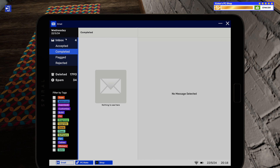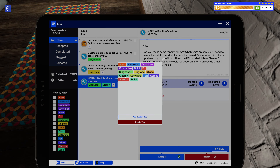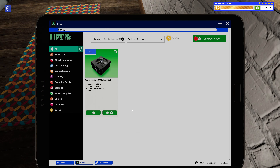Man, I feel like we did really good today. Let's see what we got — diagnose. Hey, can you make some repairs for me? Whatever's broken you'll need to have a look at. It just locks up when I try to turn it on; I think the PSU is fried. Tower power bumper stickers will look cool on the PC — can you do that? It seems a bit dusty inside. Okay, it's a clean and stickers, I got you. You did tell me you think your power supply is fried, so I'm gonna get you a new one — that's 300 bucks for a 650 watt power supply.